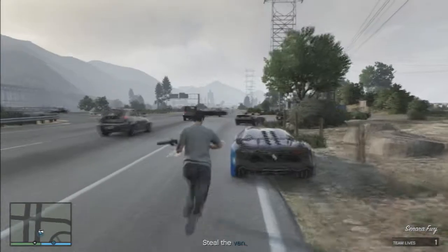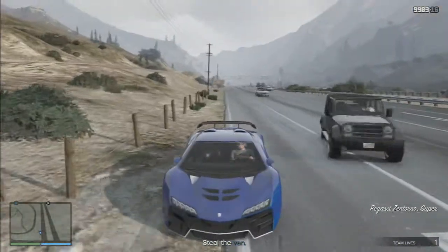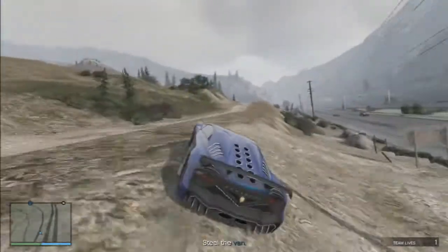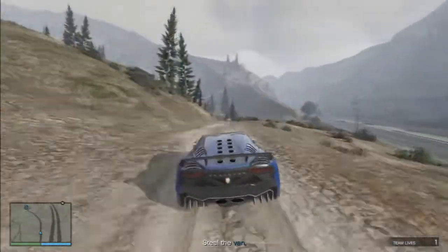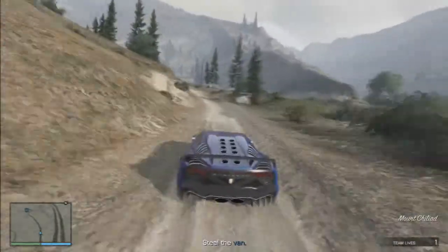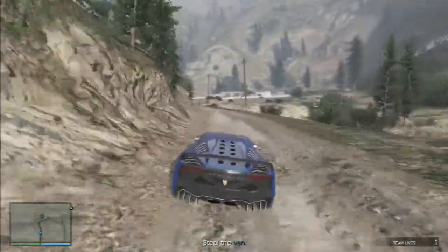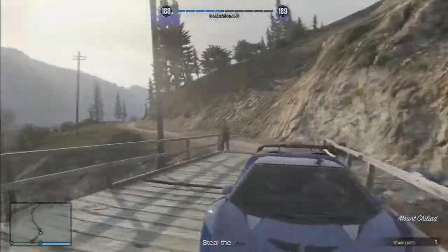Once you're in your car, you're going to want to do a 180, get yourself onto the dirt road, and start heading towards the farm. As we approach the farm there's a good bridge, and you're going to see there are two guys guarding the entrance. The general tactic I like to use here is to ram the guy on the left-hand side.